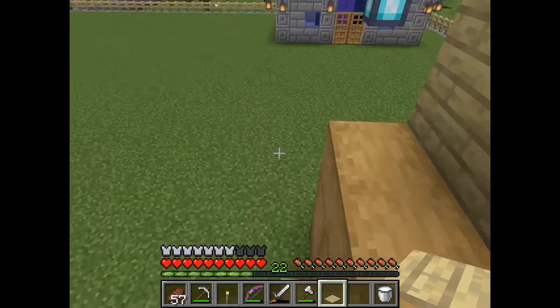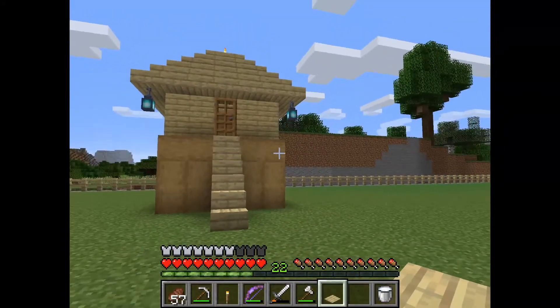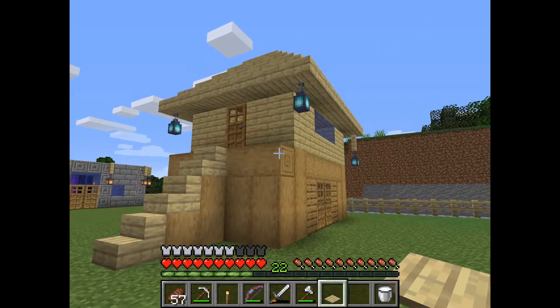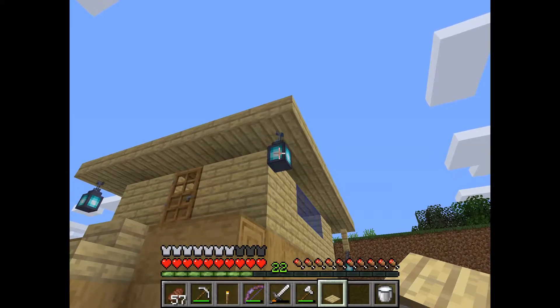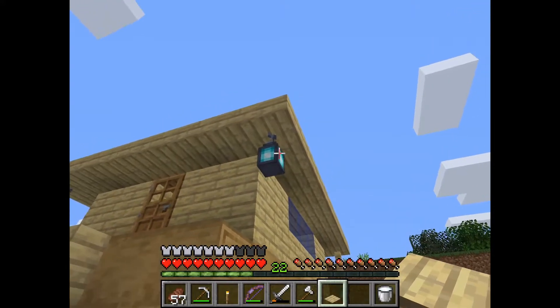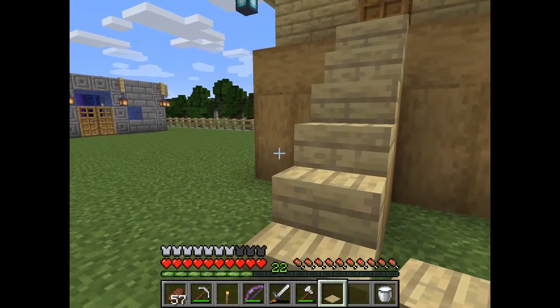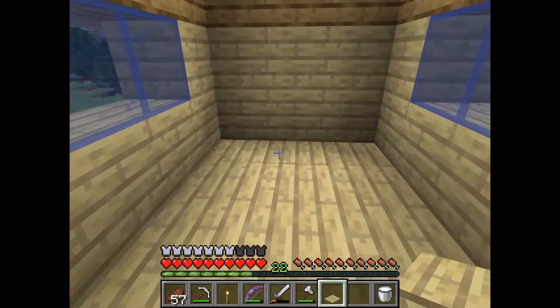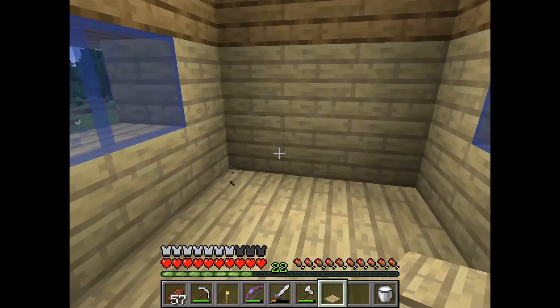I decided to build myself this nice little shed — nice little building, it's got an upstairs and downstairs. I gathered some of my soul sand from a previous episode and went ahead and made myself some cool blue lanterns. Without further ado, let's get down to business. This is basically the building that's going to be the fish house, so to speak.